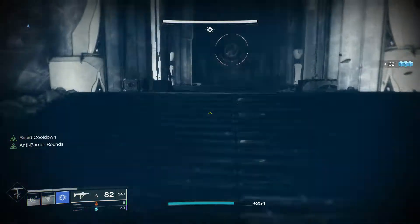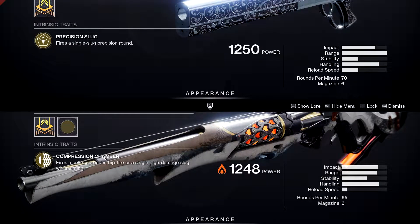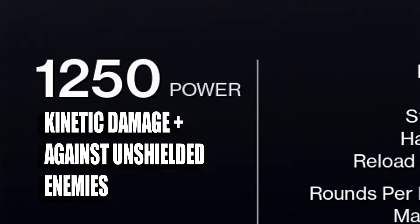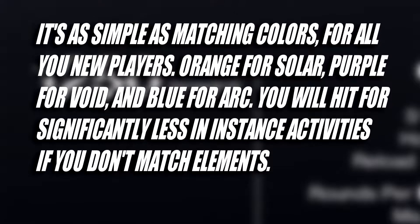To kick things off, the big difference between the two is that Chaperone is a kinetic weapon and Duality is an energy weapon. For any new players out there, all that means is that Duality will hit shields harder because it has an element assigned to it, and Chaperone will likely hit unshielded targets harder because it's meant for raw damage. It's not rocket science — if it has a shield, don't hit it with a kinetic weapon.